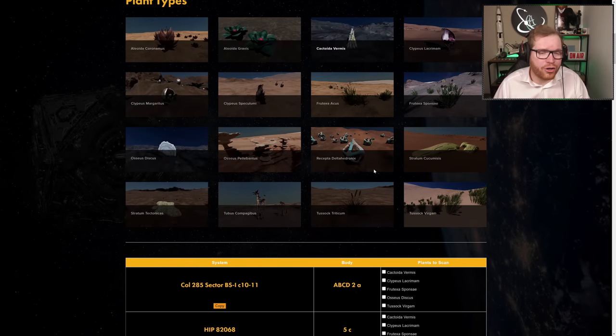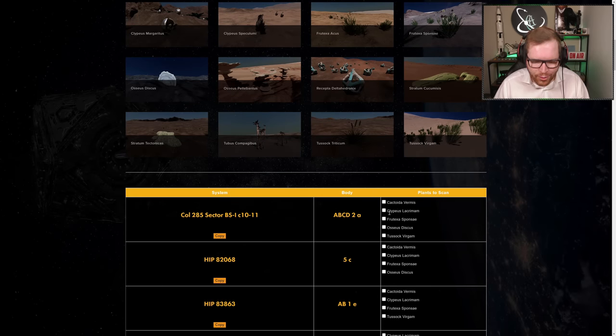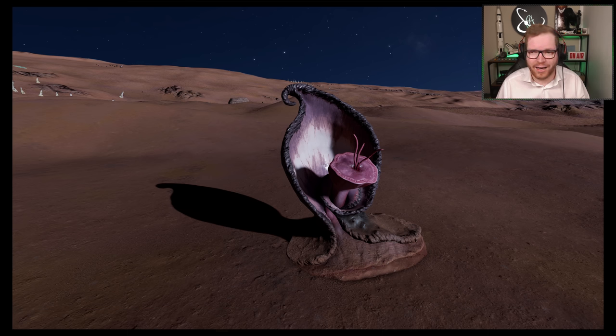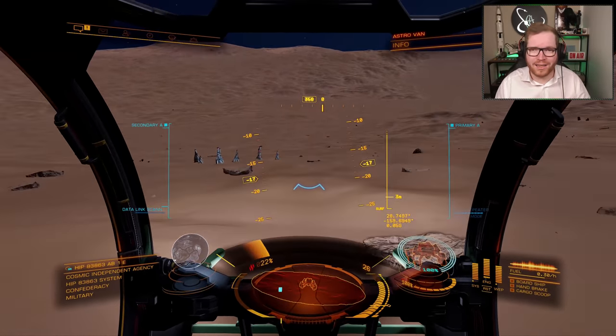If you're not sure what the plants look like, head back to Commander's Toolbox where I have a section about plant types. For instance, if I'm looking for Clupius, I find it on the list, click the picture, and there's a photo showing what that plant looks like — so you know what you're going to be looking for, making it easier to identify from a ship or from inside an SRV.